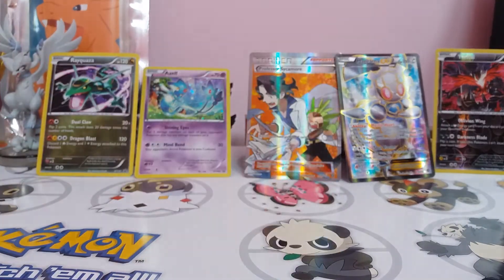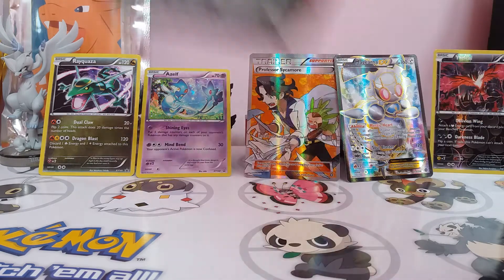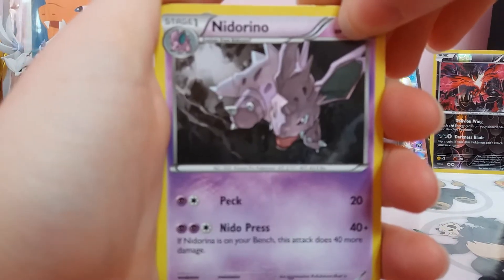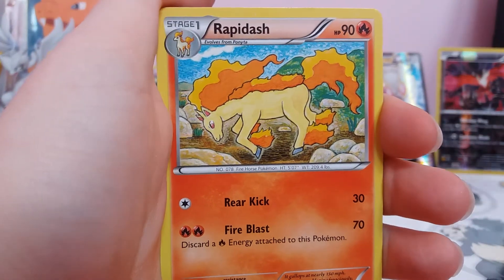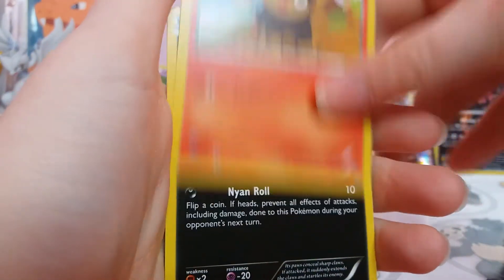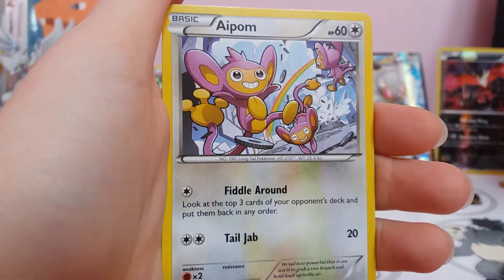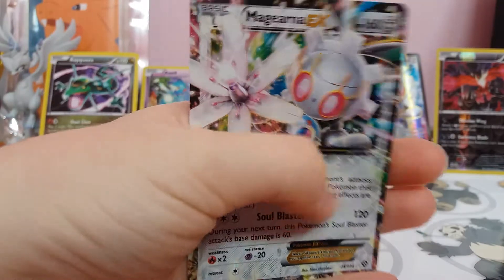Got the last Exonius Break now. Another old code card. I'll give away the code from the last booster pack as well. So: Nidorino, Steelix Spirit Link, Rapidash, Nosepass, Litleo, Sneasel, Yanma, Aipom, a Reverse Mankey, and a regular artwork Magiana.